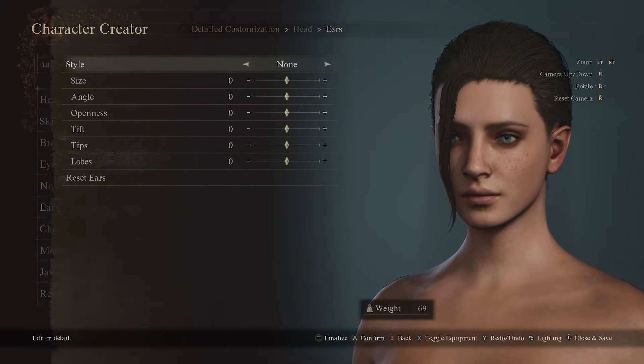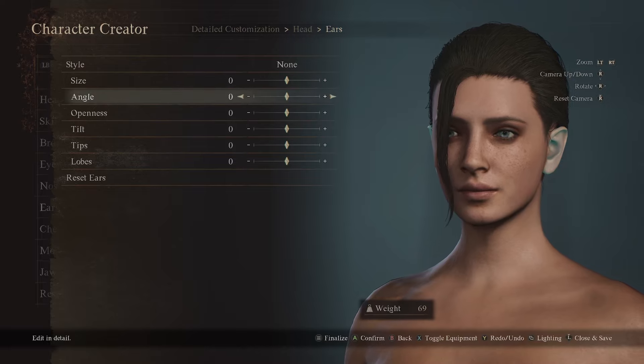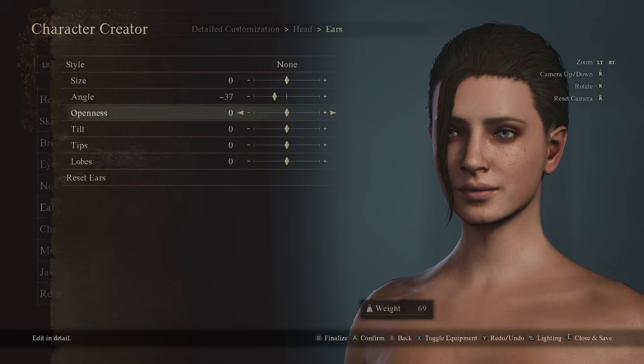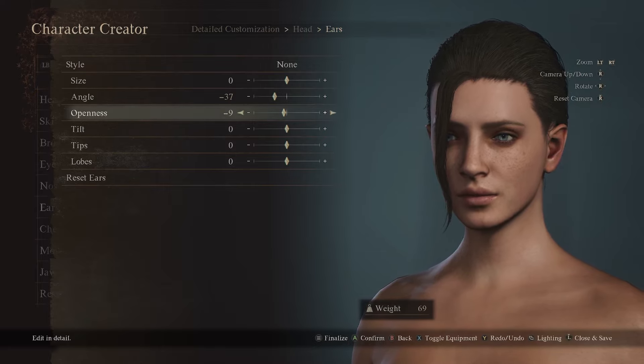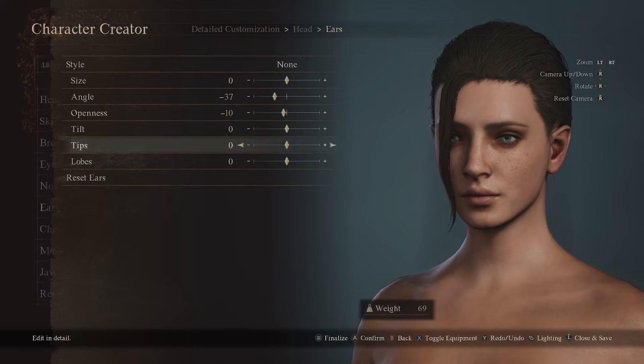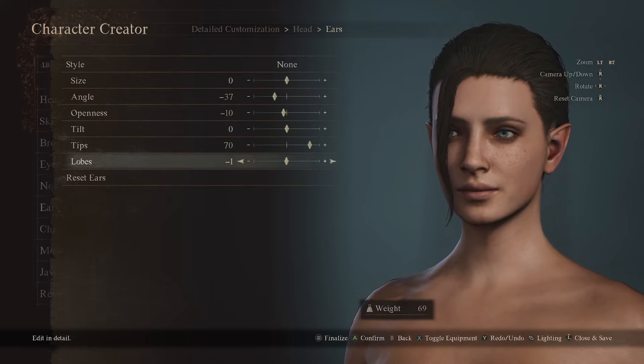Moving on to the ears. So the style is none, size 0, angle negative 37, openness negative 10, tilt 0, tips 70, and lobes at negative 40.